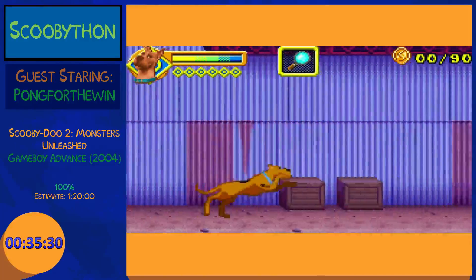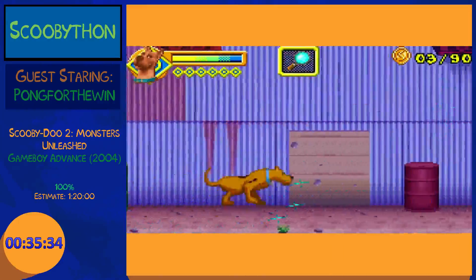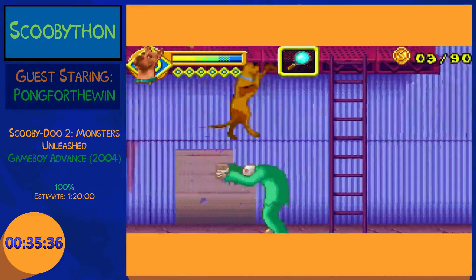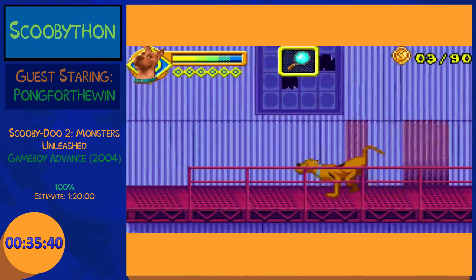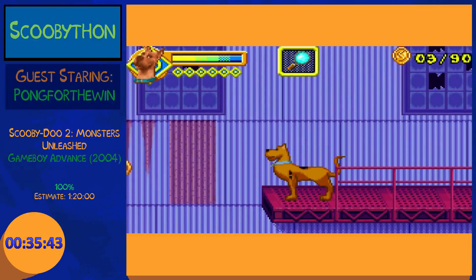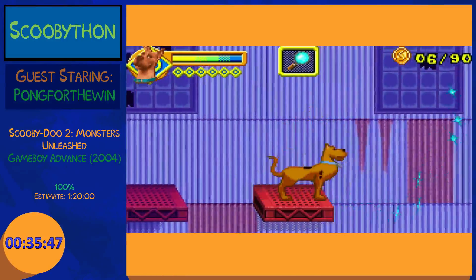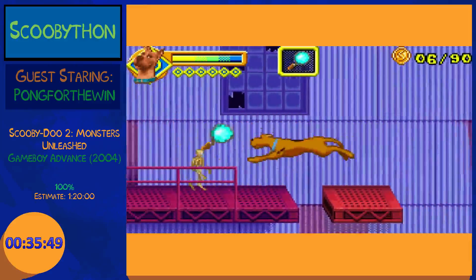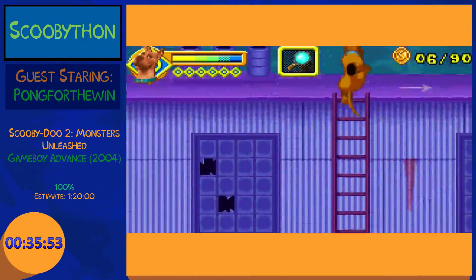None of the characters have eyes in this game — Scooby sort of has eyes, he's the only one with eyes. This is the second hardest level in the game. I don't remember exactly what it's challenging for, but — right, sewers. There's a sewer with a bunch of bats in it and they repeatedly attack you.